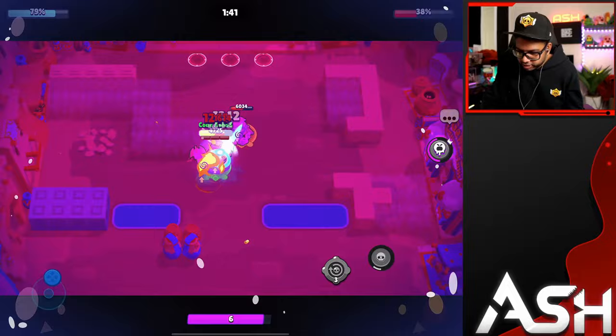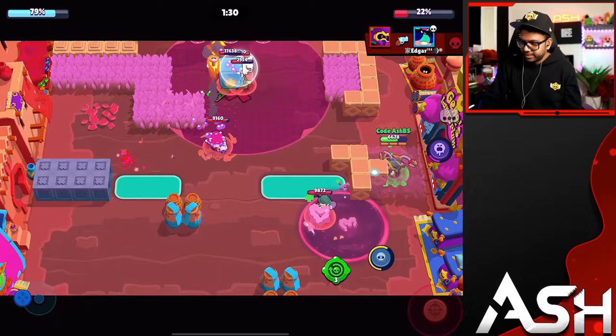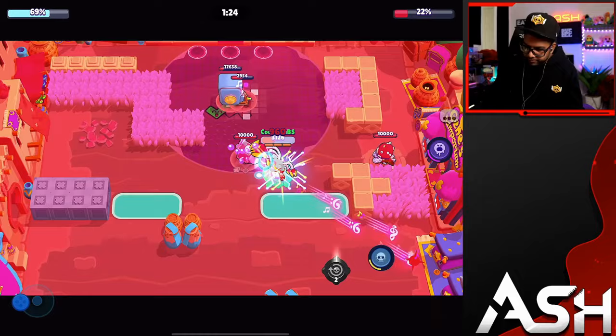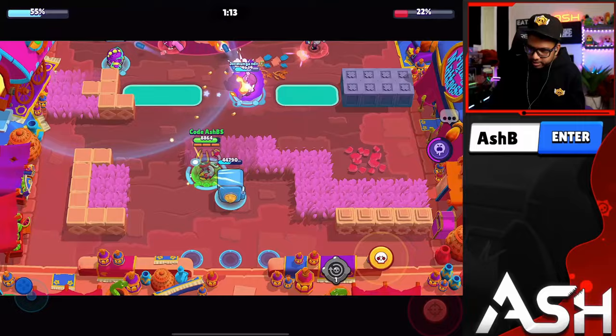The more distraction I get with Edgar the better. Cordelius is getting really close to his super again — it's gonna force him to jump. I can't use my gadget here but I'm getting really close to my super. With 50 Cups it's so good. I'm gonna play it safe — we have a substantial lead. Just play it safe with Edgar, stay alive, pop my gadget, get close to my super.